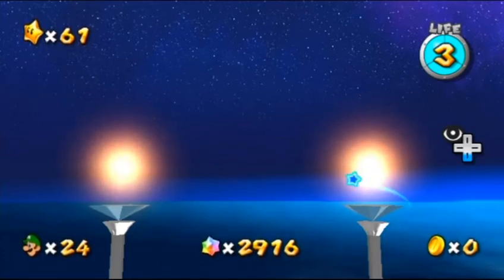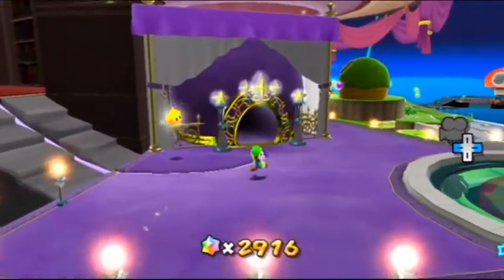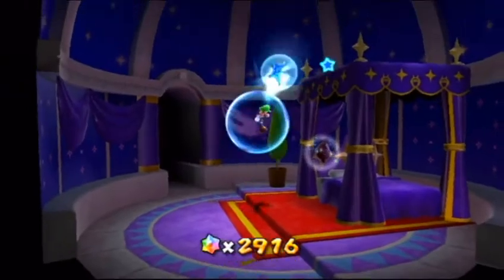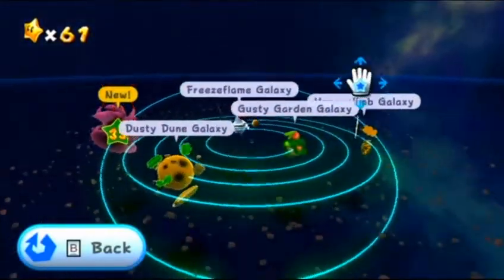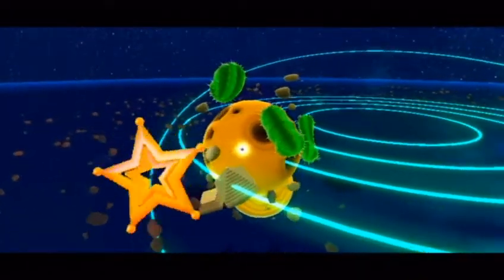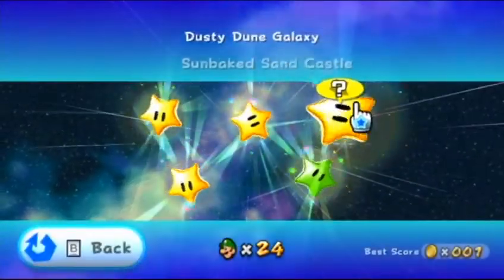Marvel at the starry sky - looks so majestic, doesn't it? Anyway, what's happening everybody, this is Lightning Bolt Forever back again with more Super Luigi Galaxy. When we last left off we got the third and final green power star, but we still did not finish Dusty Dune Galaxy. We're gonna be finishing it now - we're gonna get the last hidden star in this place and finally move on from this galaxy.